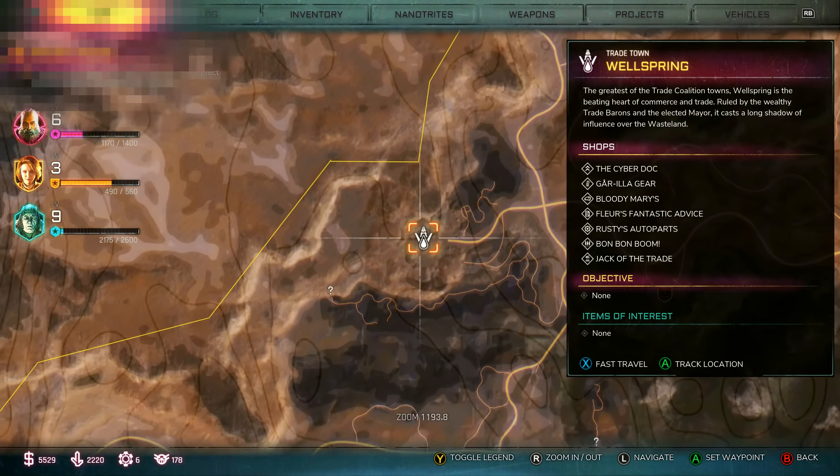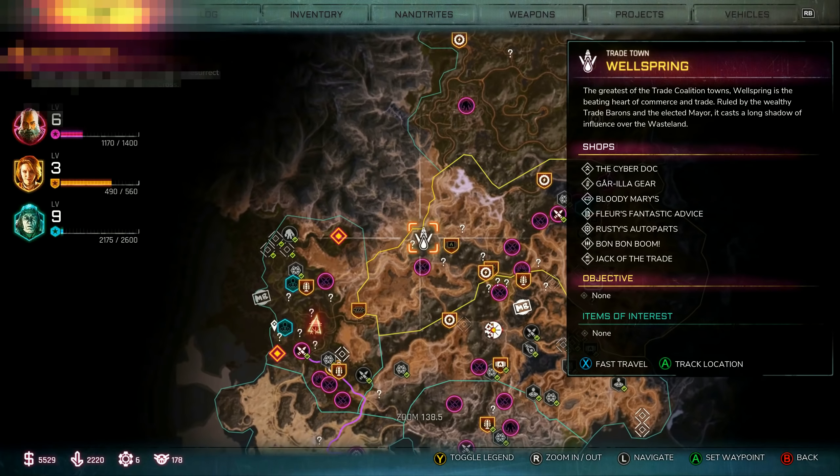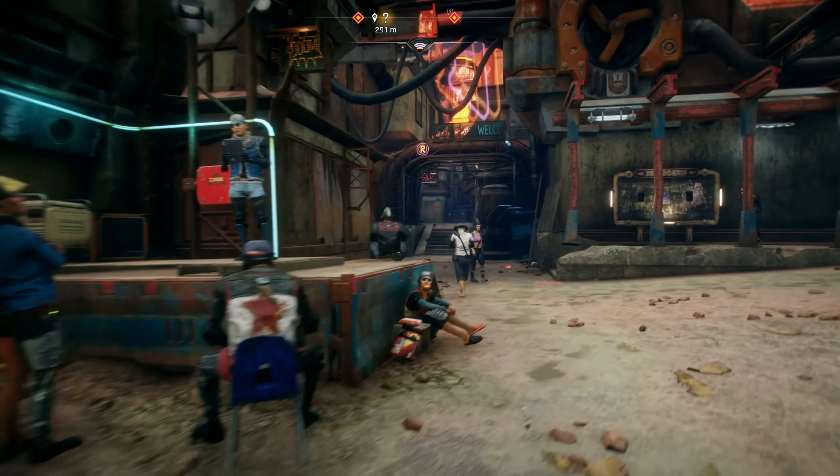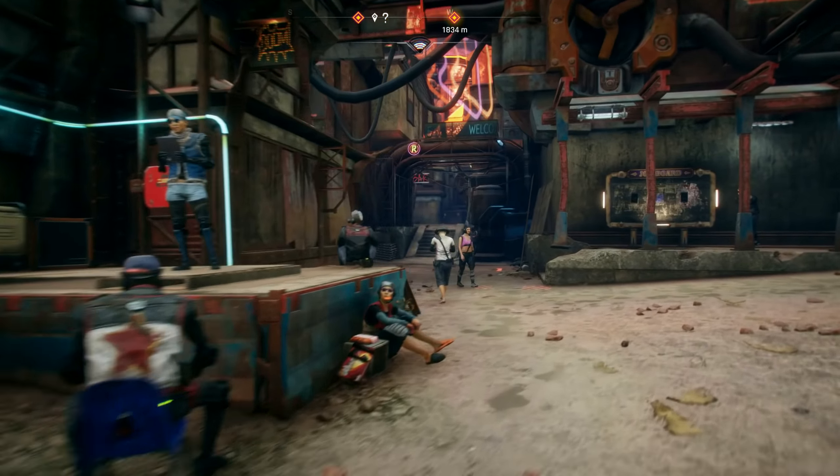Now, once you fire off all those wonderful test shots, you might be asking: well, where the heck do I get ammo? And the answer for that is Wellspring, almost dead center of the map — the place you meet up with Mayor Loosome. From the entrance of the city, you can take a left and head to the ammo shop called Bon Bon Boom, and speak to Yin Bon Bon, who will sell you BFG plasma capsules for a grand each. The price of fun may be steep, but sometimes it's worth it.